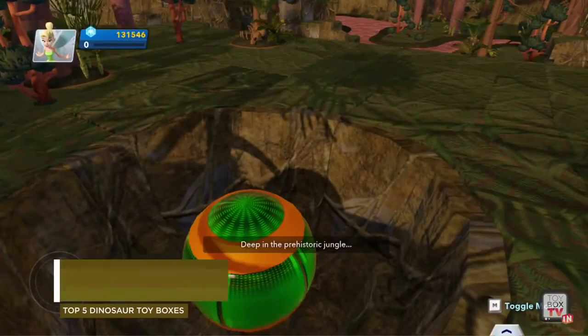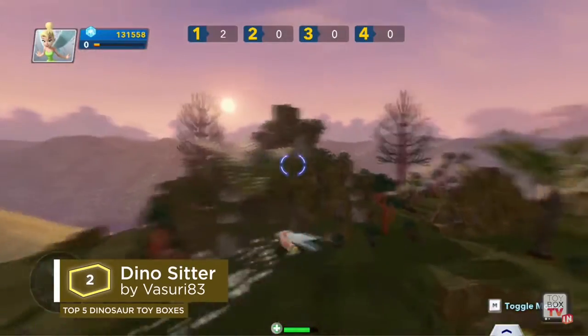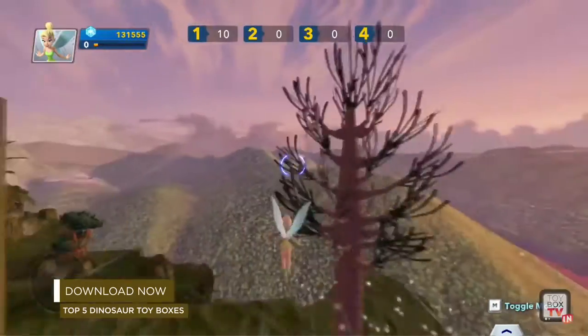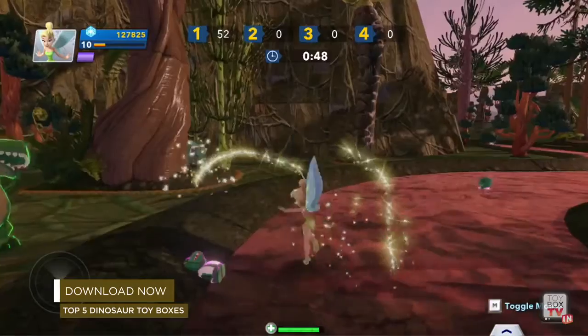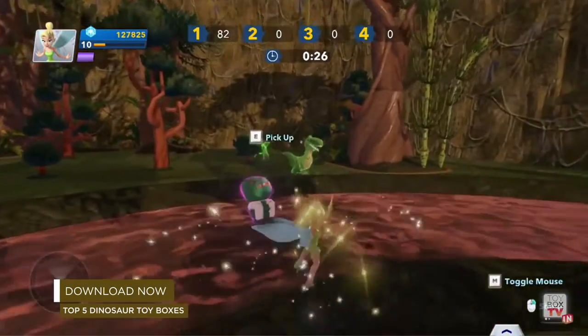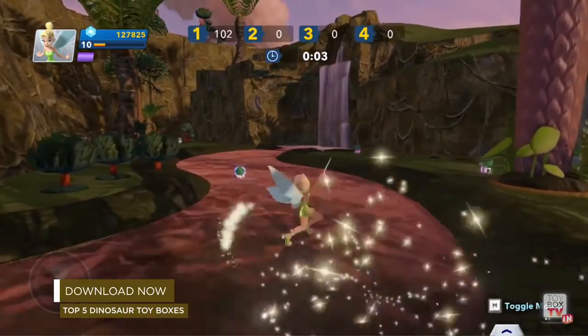Stomping in at number two: Dino Sitter by Viseria 83. The goal in this toy box is to protect three dinosaur eggs by collecting leaves to cover the nests until they hatch, then raise and teach the dino hatchlings to hunt and survive in the prehistoric wild. Pick your strongest character because you're going to have to defeat 30 predators for the hatchlings to grow into strong and thriving dinosaurs. This is definitely a must-download for dino fans.